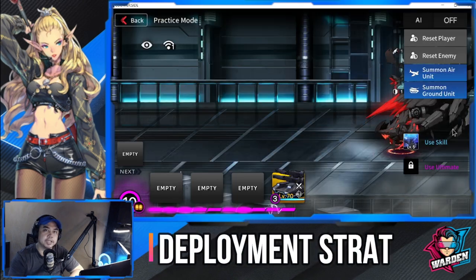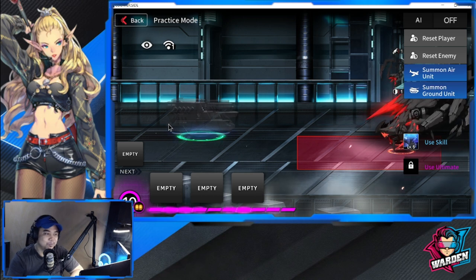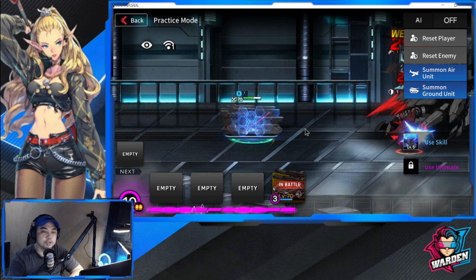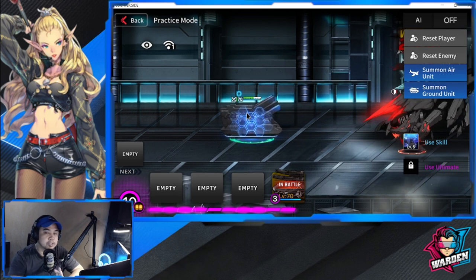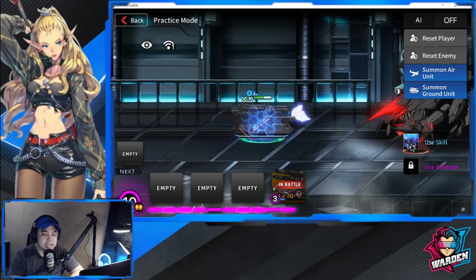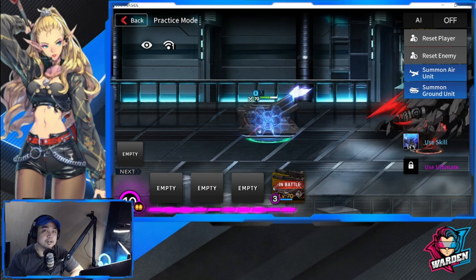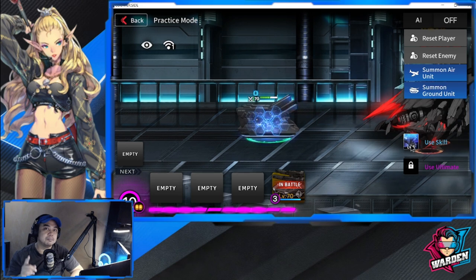When deploying Ifrit, he's going to be your off-tank. If your main tank is pushing forward engaging enemies, Ifrit will be positioned behind, enjoying the range advantage and dealing damage to opposing tanks. As you can see from his skill animation, he has great range for a striker. He offers great off-tank capability, good defense penetration, and can be used in any team — not just mech teams.